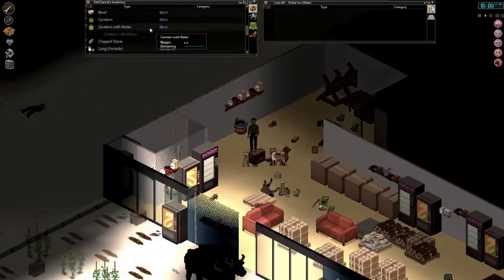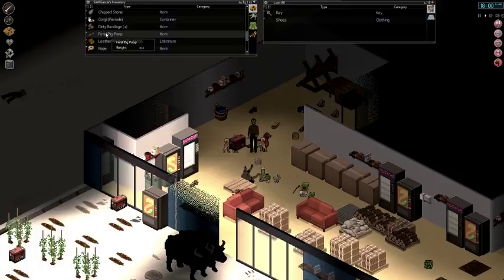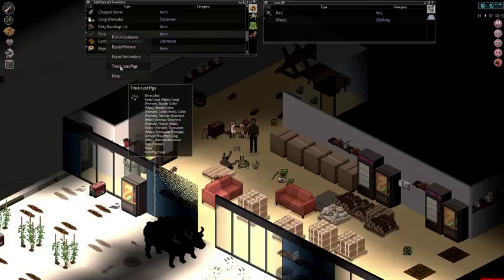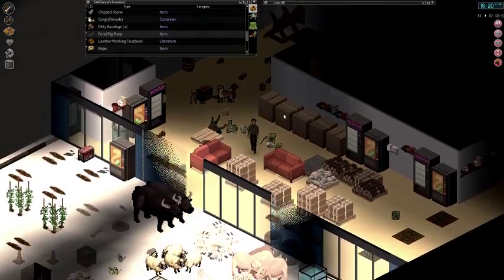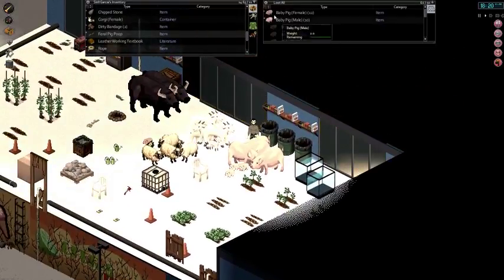In our example I have a piece of pig poop. To find the pig — obviously we're in winter so this isn't going to work — you'd right click on either the poop, the dog, or the binoculars and you have the option to track the animal. In our case it's track lost pigs. This is not always going to work and I had to find several pieces of poo to find the animal. You need to do this enough times to get a male and a female. When you have a male and a female animal you are able to breed them.